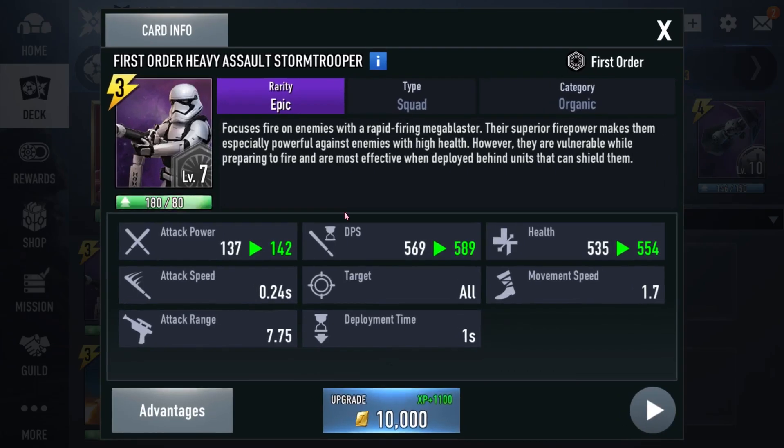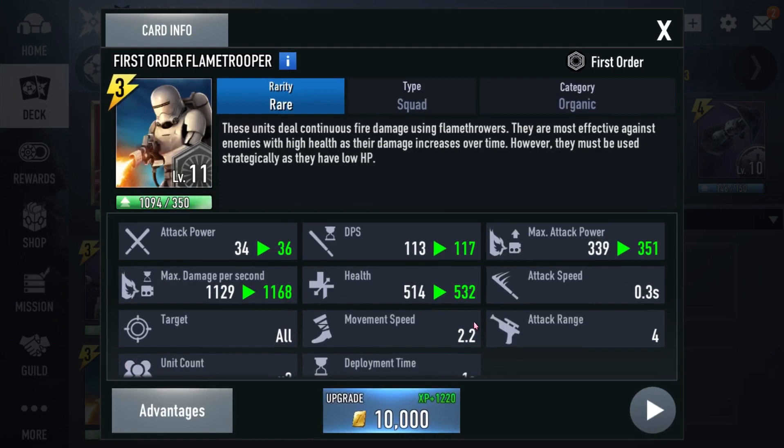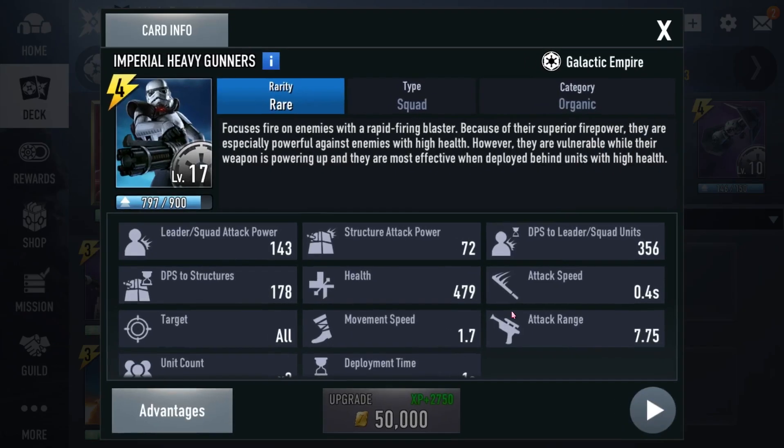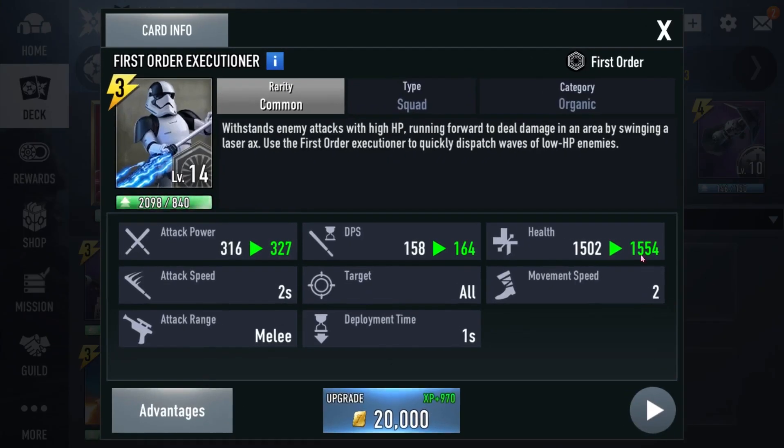This First Order heavy gunner guy with the machine gun — I don't like him. He's basically the heavy gunners except there's only one instead of three. I also like the heavy gunners more than First Order flamers because these guys only have four range while the heavy gunners have seven and three-quarters range — they're pretty badass.